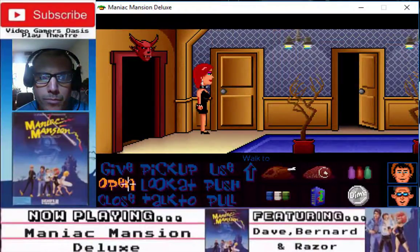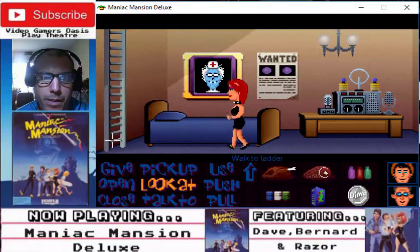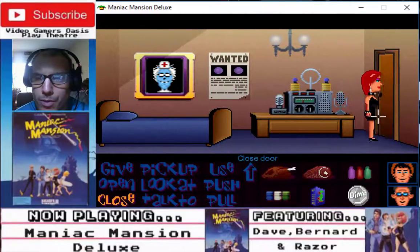Open this door. Open this door, open this door, close this door here. Head in this room — of course this is Ez room.